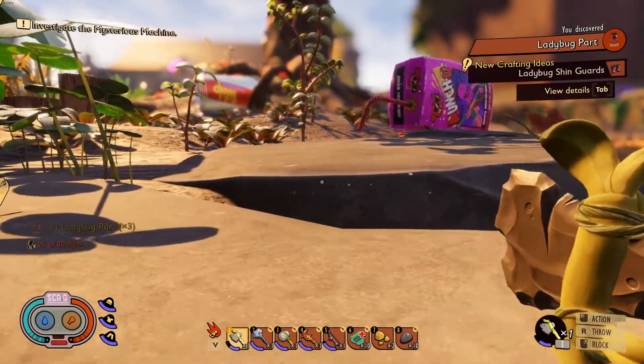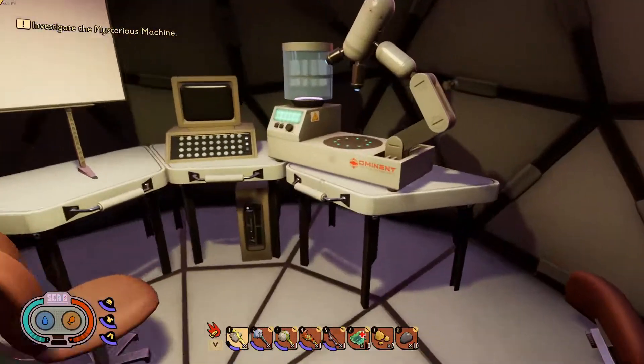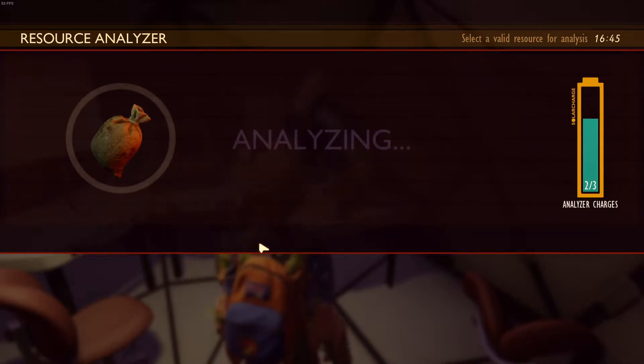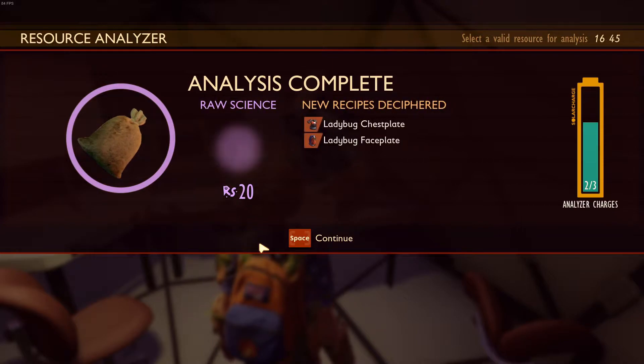By harvesting the ladybug we have unlocked the shin guards. And there we go — we now have the ladybug chestplate and the ladybug faceplate.